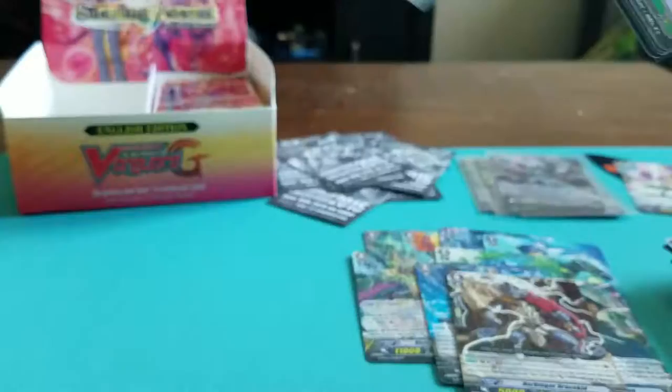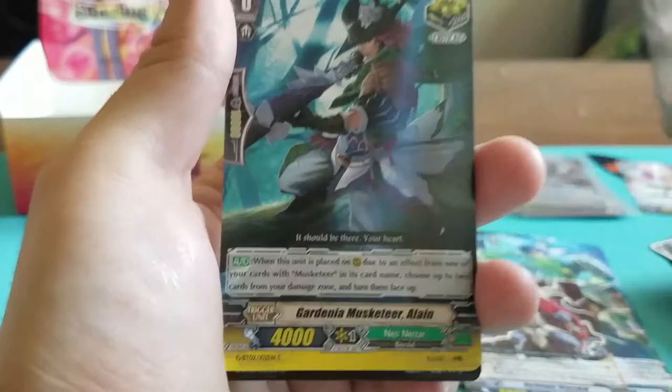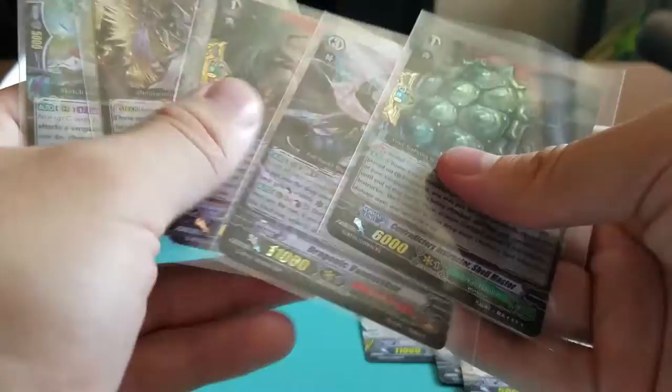Last pack on the left side of the box — what can we get? Maiden of Lost Memory. Wyvern Strike Phlegma. Sleepy Tapir — so cute. Gardenia Musketeer Alain. And Double R: Constructory Instructor Shell Master, Great Nature — Perfect Guard. Really like that Perfect Guard, it's super cool.